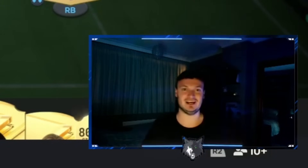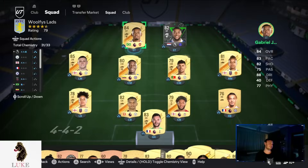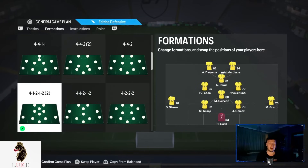FC 24 is here, so you know what that means — another custom tactics video on formations. Today is a little bit different. Today is your absolute bread and butter: the 4-1-2-1-2 narrow is, in my opinion, one of the best formations in FC 24. And you can see I'm not even running a super team like I would normally.